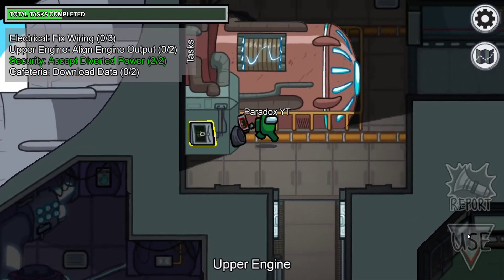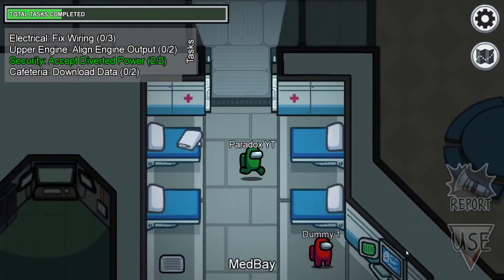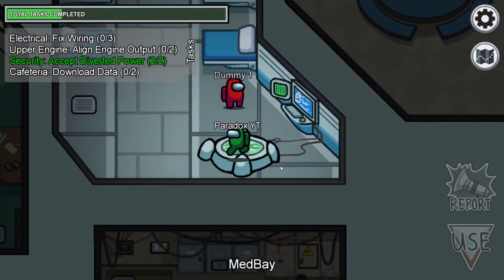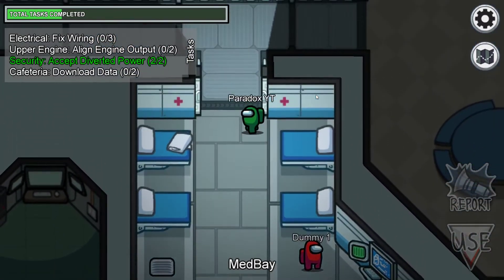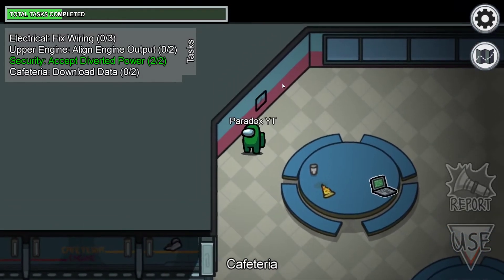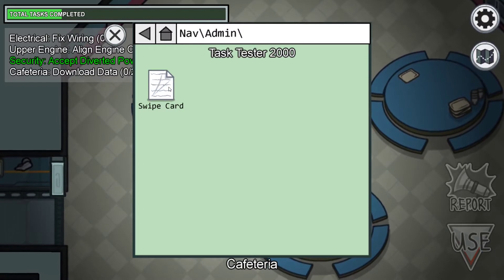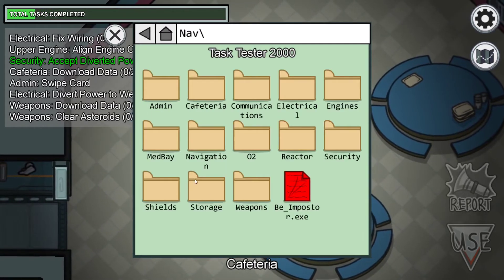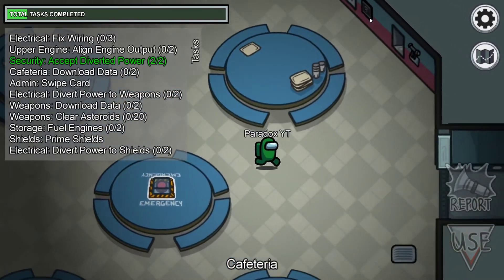In the upper engine you also have navigation and fueling same as lower engine, and another diode. In medbay there are tube sample tasks - you do it once, wait a minute, then come back to complete it. Medbay also has the visual task with green lines when visual tasks is on. In the middle is the emergency button, and there are wires as well. Overall there's a ton of tasks including prime shields and fuel engines.